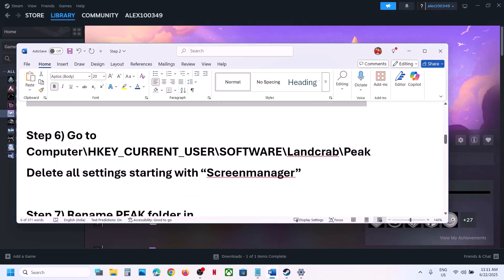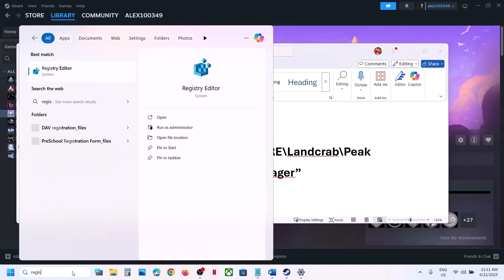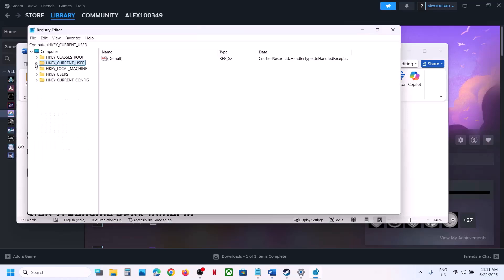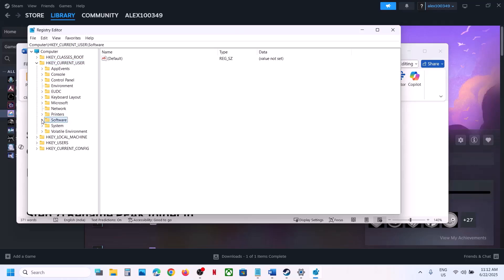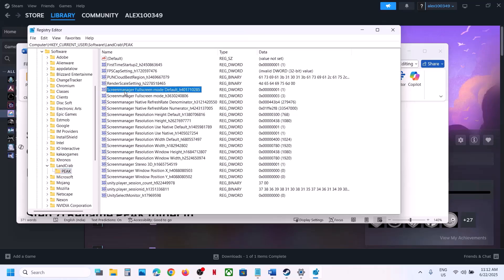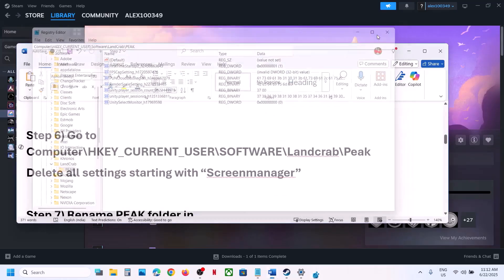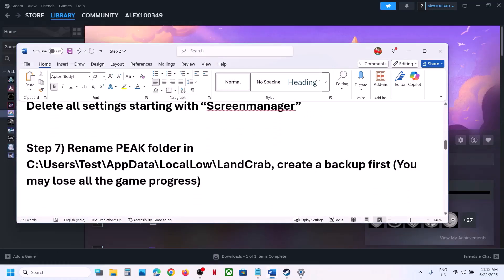The next step is to go to Registry Editor and delete all settings starting with 'screen manager'. Type 'registry editor' in the search box, click Yes to allow. Then expand HKEY_CURRENT_USER, then Software, then Land Crab, then select Peak. Delete everything that starts with 'screen manager' — right-click and click Delete, click Yes. Then relaunch the game or restart the computer.